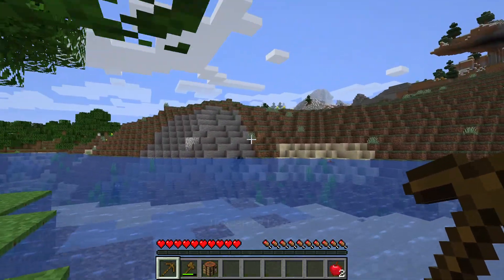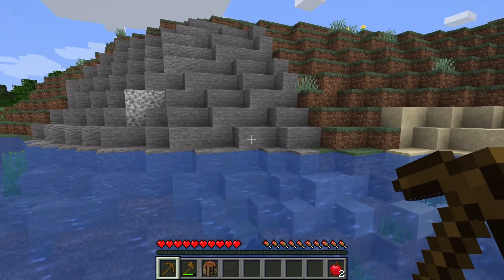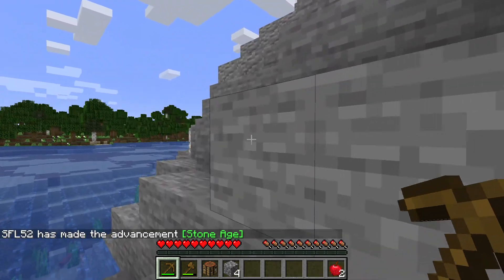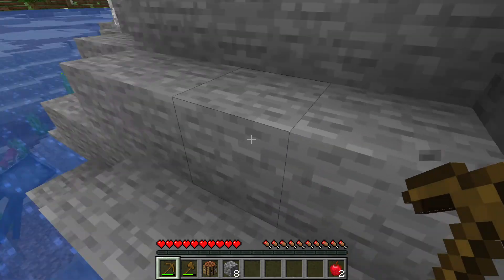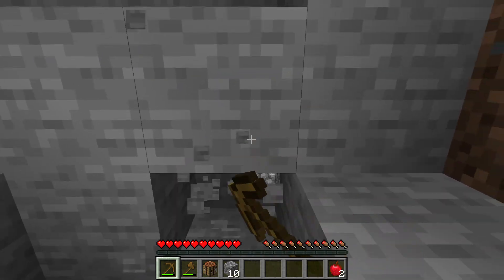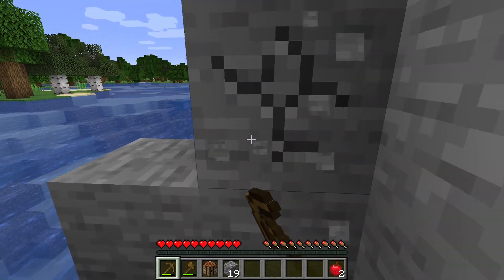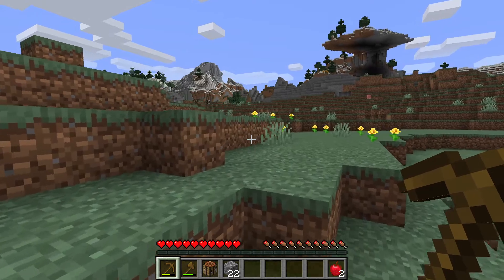Let's get some cobblestone. You know what, this might not be that bad of a spawn location. I'm going to make a promise to you guys that I won't cheat in terms of getting resources. If I cheat, you can — hmm, what's a good punishment for cheating? Maybe having to give up something in the game. Anyway, got some stone, let's go explore and find a place to live.